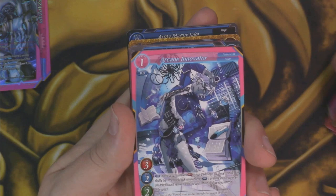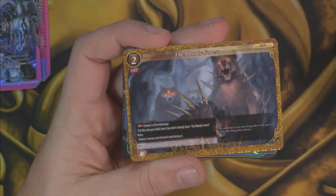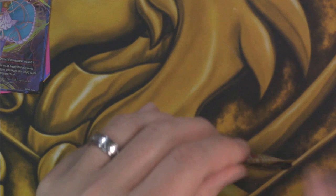We have Rite of Iron Strength, Forbid, Arcane Innovator, Rite of Cardinal Cleansing, Normandy Joint Military Exercises, Doji of the Solar Haze, Collateral Damage, Bloody Forest, Alice the Wonderland Avenger — big fan of anything Alice in Wonderland, so that's pretty sweet — and then a foil Army Magus Jake, so another four-star there.